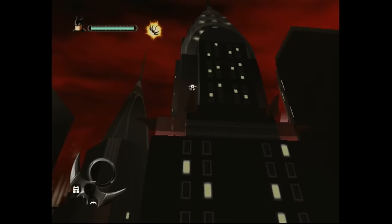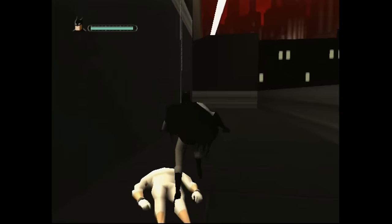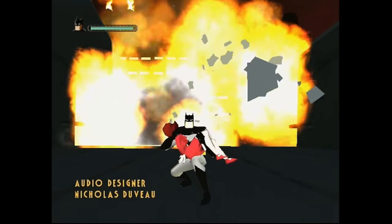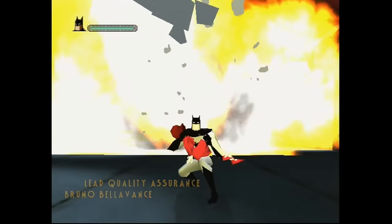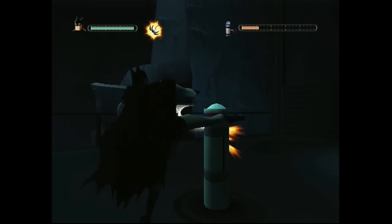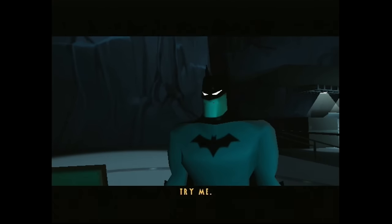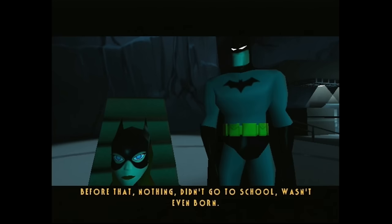Some unique features make this game stand out. One such feature is the first-person mode, which allows you to use different tools from a first-person perspective. You can aim with your bat grapple, a fun and well-integrated game element. Another interesting mechanic is handcuffing enemies while on the ground to prevent them from getting up and attacking you again. This adds an extra strategy to the fights and gives the game a Batman-like feel. The combat system is simple and the combos are easy to execute, making the fights manageable. You can even disarm certain enemies by throwing batarangs at them. The game has a lot of one-off minigames and puzzles that bolster the variety, and the stealth mechanics here are well executed.